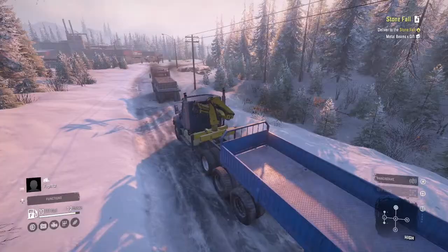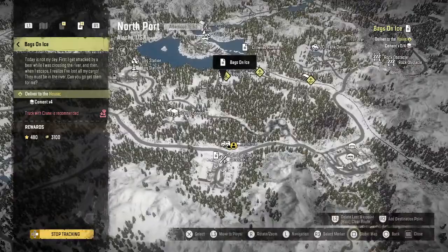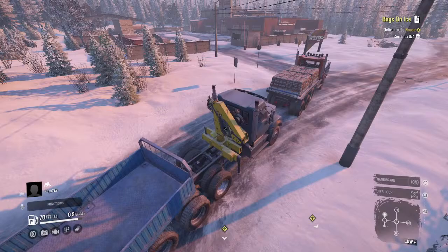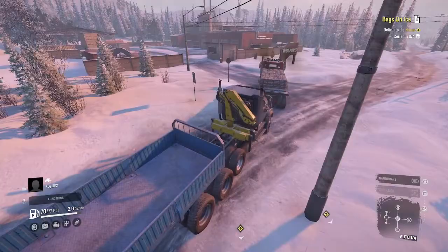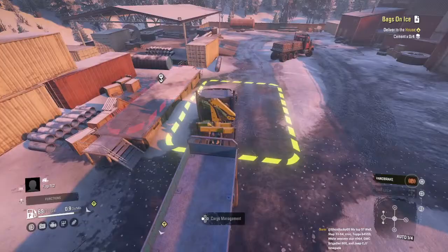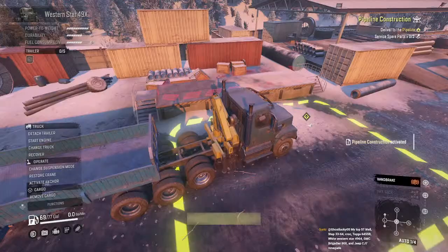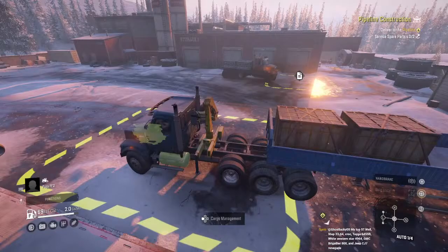We're taking the bags north, okay. Wait, where are we taking them? Oh sorry, bags on ice — so we're going this right-hand turn up here. I'm going to grab those cargo containers and then go drop this off. There's one more — actually two more. You want to pick up the pipeline materials right now? Yeah, you can drop it at the pipeline on our way to the second bags on ice. Let's grab this mission — that's a pipeline construction, spare parts. Okay, let's do that.